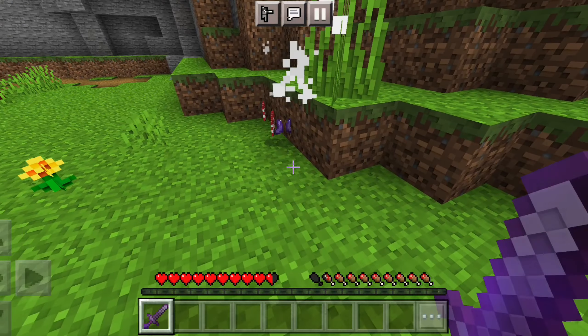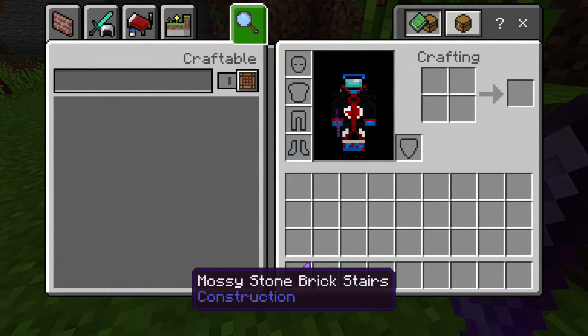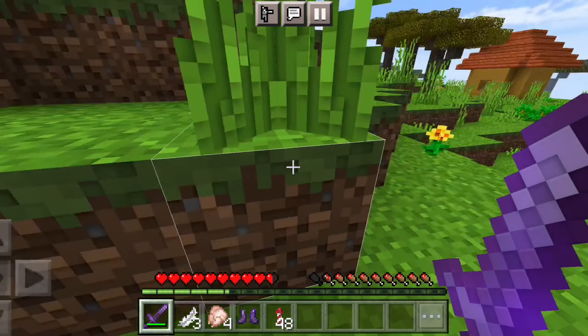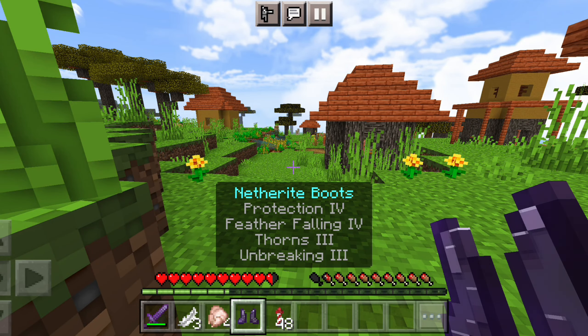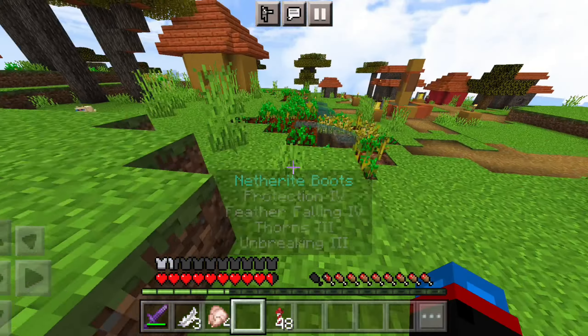Seriously, first we have got a sword of netherite! And once you see the enchantments on it — bro, I have also got boots too. So we have to go out and break extra flowers and take armor on top.